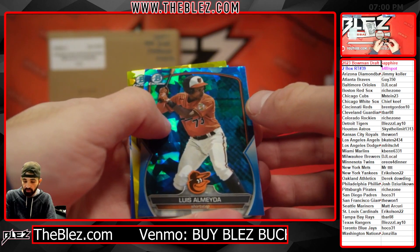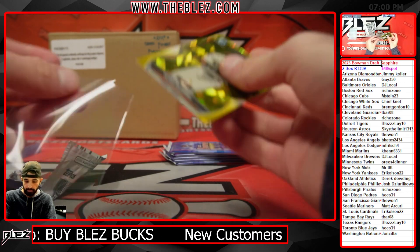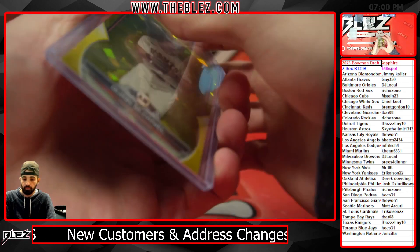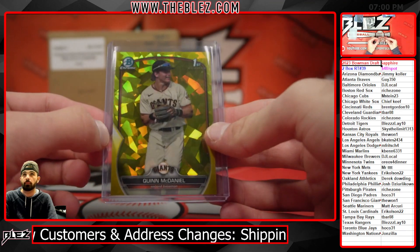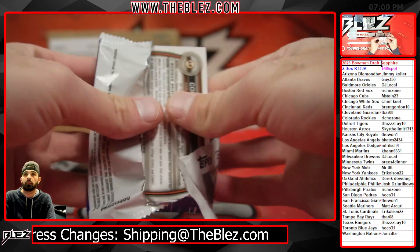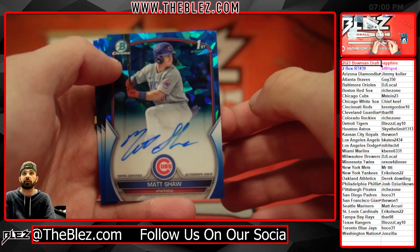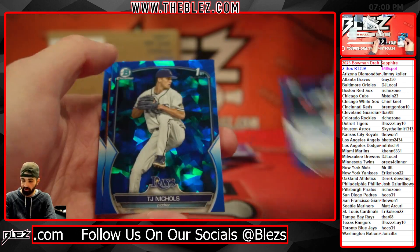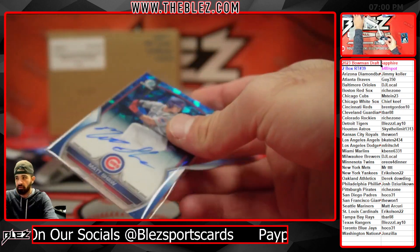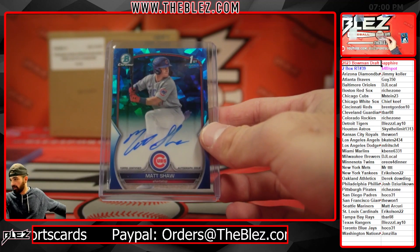Yellow — Quinn McDaniel for the Giants. Yellow Quinn McDaniel for the Giants. The one gets Quinn — Colin half base. Our other auto is Shaw for the Cubs and Stein — here you go, Stein — numbered 66 of 199.